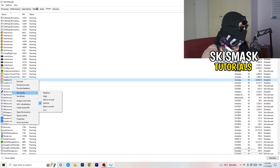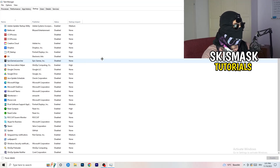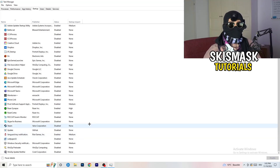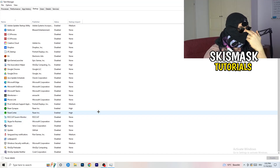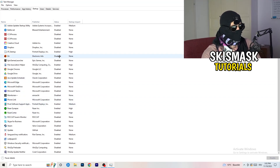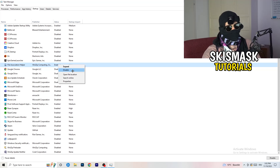Next, click on the Startup tab. What I want you to do here is simple: disable every single program you don't need running in the background when you start your PC — everything except Windows or essential system items. I have a lot of applications disabled because my PC is low-end and tends to have low FPS, crashing, and not launching. Having fewer background apps reduces GPU and CPU usage significantly.